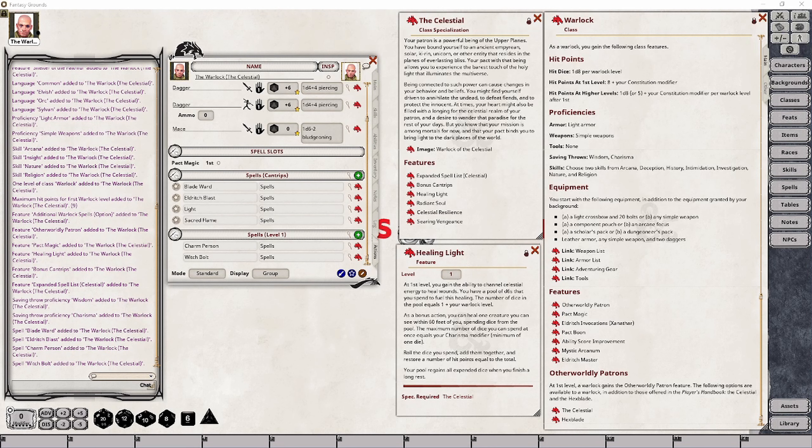The final feature your character gains at level 1 is called Healing Light, and this introduces a new way to do healing by providing your character with a number of d6 dice to use to execute healing on anyone your character can see and who is within 60 feet. The total number of these dice is 1 plus your character's Warlock level, so at level 1 you'll be able to use two dice. There is also a maximum to the number of dice you can roll at one time, equal to your character's Charisma modifier, so you'll want to make sure your character has a good Charisma stat.